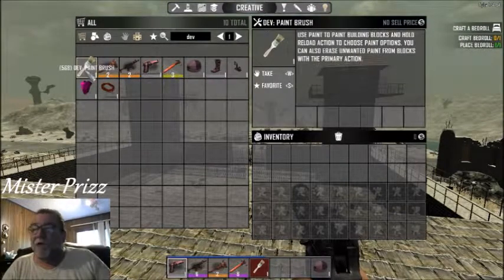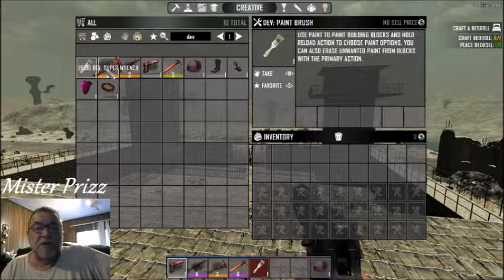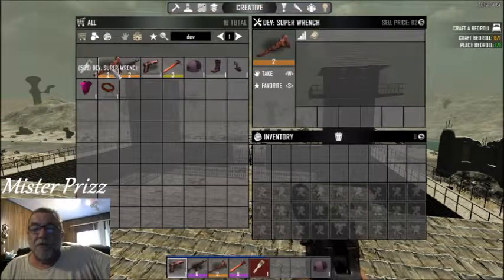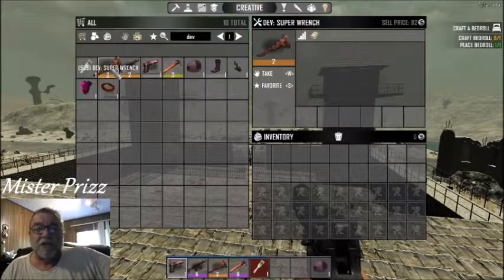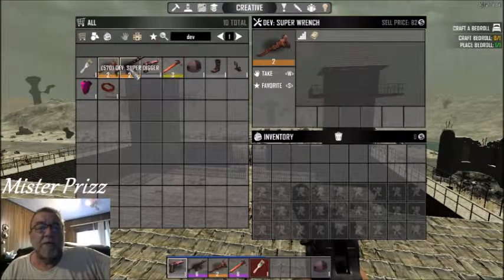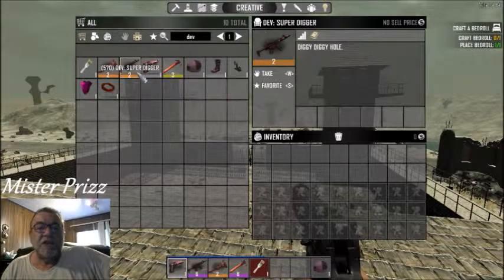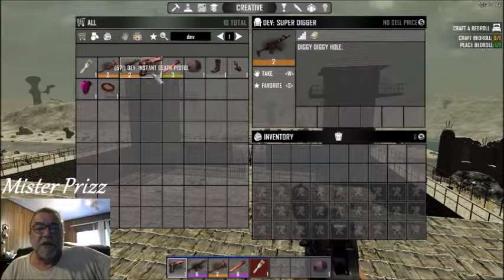We'll go over them real quick. You've got the paintbrush — I'm going to do a whole future tutorial video just on how to paint. A lot of people don't understand it, it's really pretty cool, you can make the world look pretty awesome. But we won't cover that today. There is a super wrench — the super wrench will basically dismantle everything or anything in one shot. Use the wrench one time and it'll take apart a car, make it go away. There's also this SMG here — a submachine gun that is actually called the super digger. It's more like an auger with endless power and fuel. It will just dig through the earth — you can make tunnels, trenches, whatever you want. It'll knock down buildings, pretty much takes everything out in one shot.